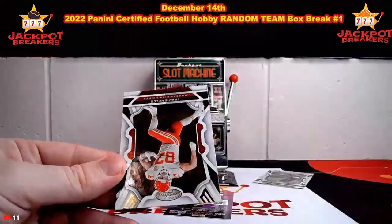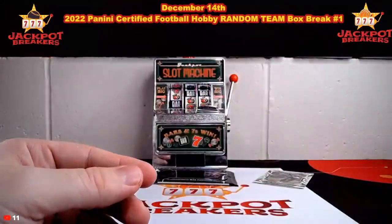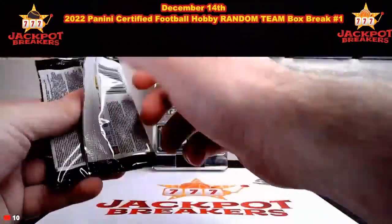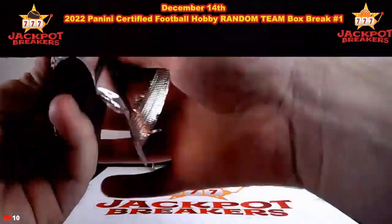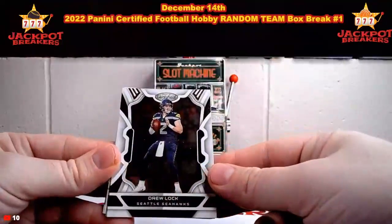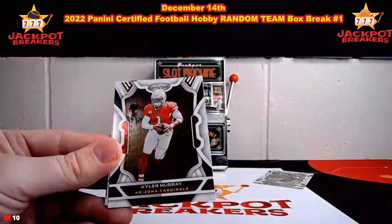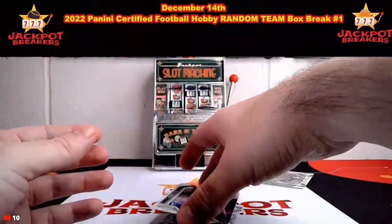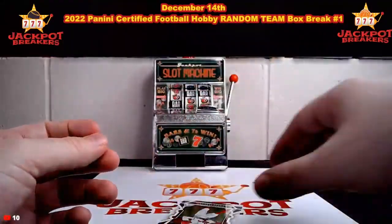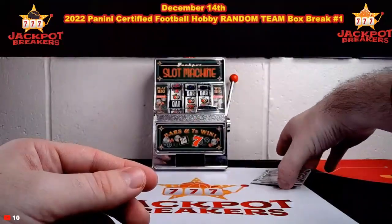Gold team Matthew Stafford, Travis Kelce, kid reporter card. Last pack and then we'll reveal that last auto. Drew Lock, Darius Leonard, Kyler Murray. Certified Stars Joe Burrow on the insert for Cincinnati, and then we have Marquise Brown.